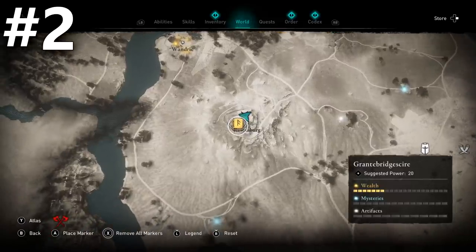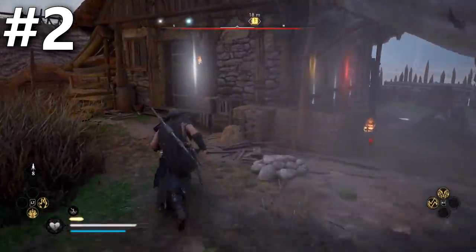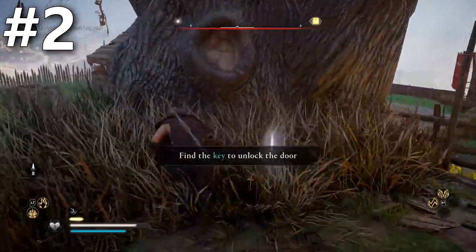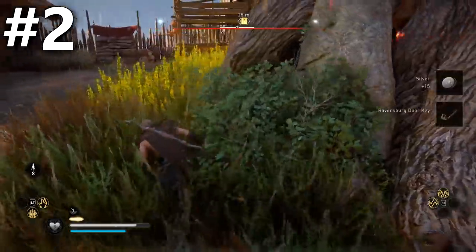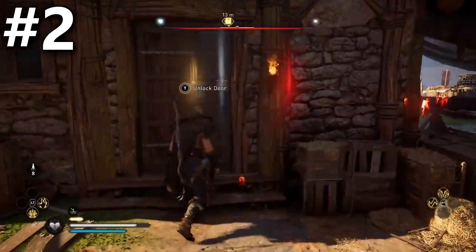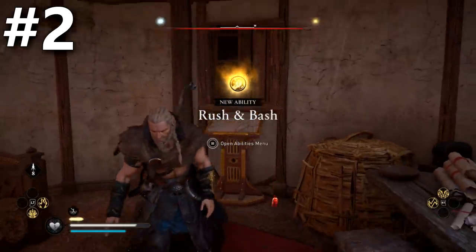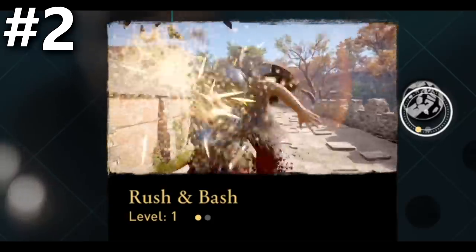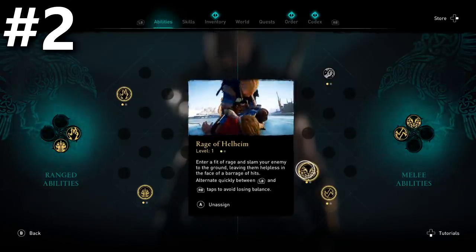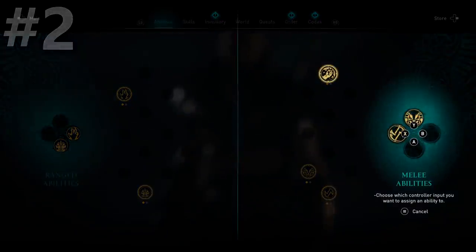The second thing on our list is an ability book, also in Ravensburg. From that chest, run across and you'll find a locked door, so you'll need to find the key. You can use Odin's Vision to find it — the man carrying the key just needs to be dealt with. Once you unlock the door, you get the Rush and Bash ability: you pick someone up and either hurl them off a cliff or run them into a wall. In my opinion it's better than the Rage of Hellheim ability from Norfolk, where you have to mash RB and LB. Rush and Bash does more damage, though it can be interrupted, so it's definitely the way to go.